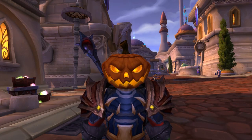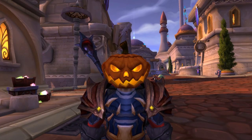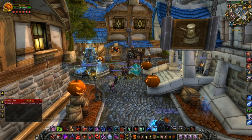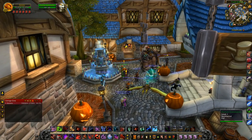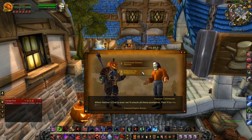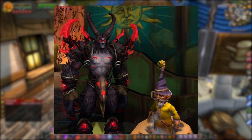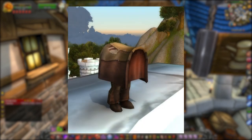The event runs from the 18th of October until November 1st, so you should have plenty of time to get all of the new pets and toys. The new things introduced in 2017 are the ability to queue for the Headless Horseman at level 23, a new undead pet named Naxi, a new Xavius costume, and two new toys — the Horsehead and Tail costumes.